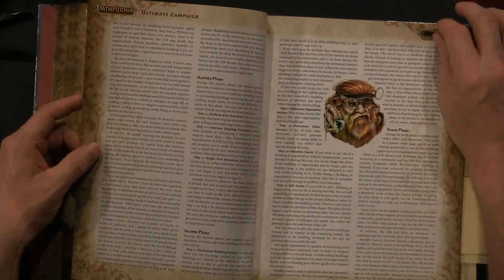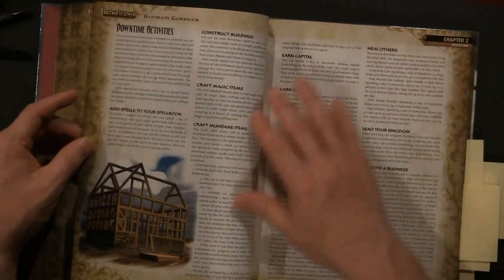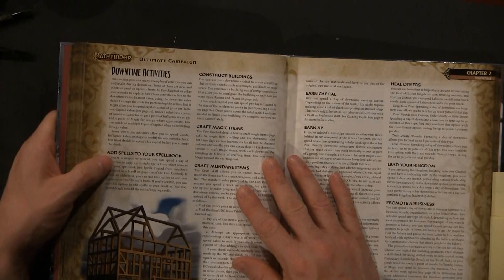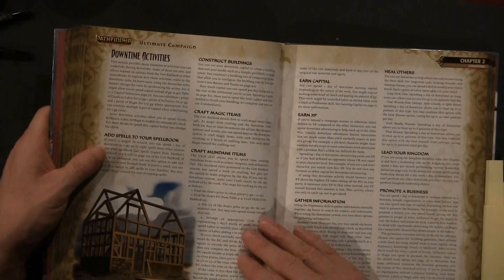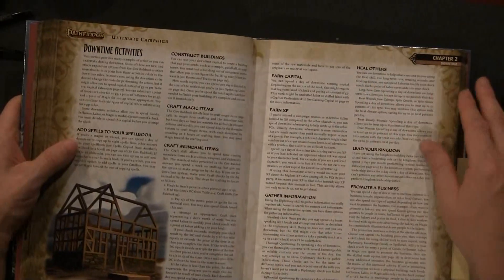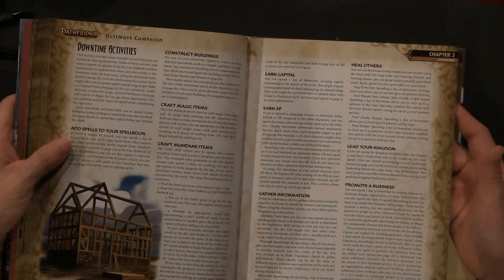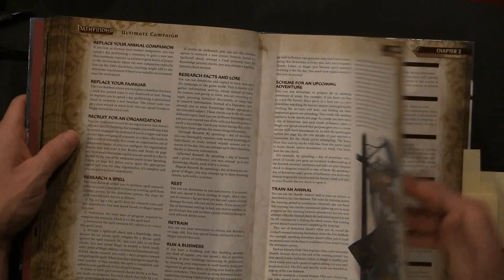Among the downtime options they also cover magic items and how to build them, healing others. Here's a list of downtime activities: add spells to your spell book, construct buildings, craft magic items, craft mundane items, earn capital, earn experience, gather information, heal others, lead your kingdom, promote a business, train an animal — and the list goes on with quite a few more.